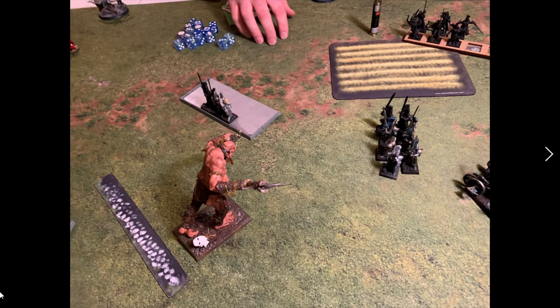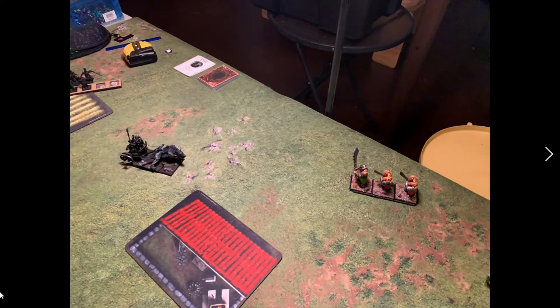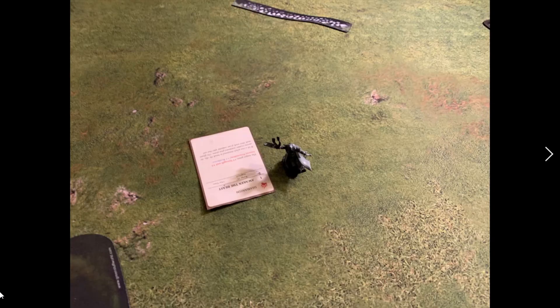The Giant does what a Giant does — rocks up the Swordmasters. Impact hits do a wound, then he does four more wounds. I do a couple of wounds back, he makes his Aegis and armor saves, and then I fail my Steadfast 8 check so I flee. That's a bit of a bummer — it would have been nice to hold him there another round. The BSB is in that unit of four Swordmasters.